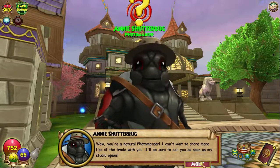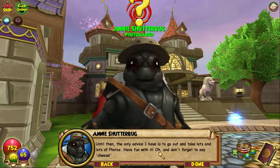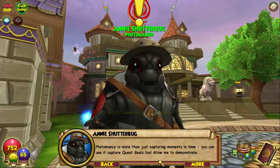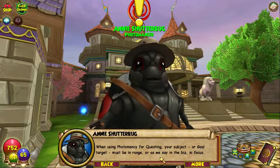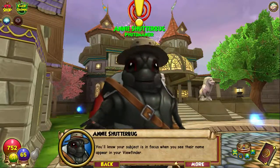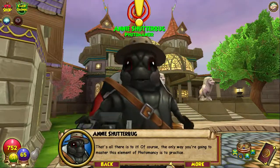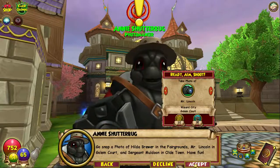Annie continues: 'Until then, the only advice I have is to go out and take lots and lots of photos. Have fun with it. Oh, and don't forget to say cheese.' Now that you know the basics of photomancy, it's time you bring your skills into focus. Photomancy is more than just capturing moments in time — you can use it to capture quest goals too. When using photomancy for questing, your subject or goal target must be in range, or as we say in the biz, in focus. You'll know your subject is in focus when you see their name appear in your viewfinder. Go snap a photo of Hilda Brewer in the fairgrounds, Mr. Lincoln in Gollum Court, and Sergeant Muldoon in Old Town. Have fun!